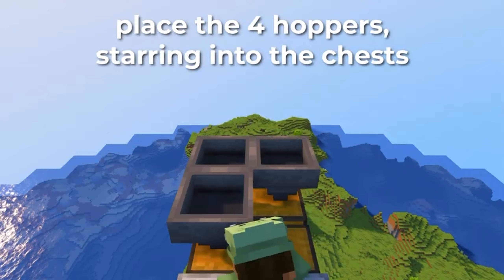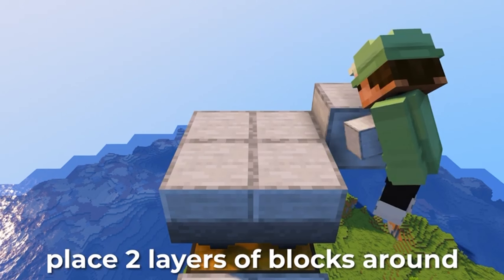Place the four hoppers, pointing into the chests. Place slabs above the hoppers. Place two layers of blocks around.